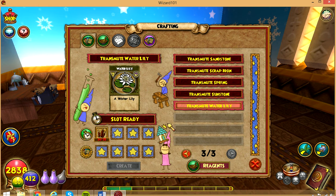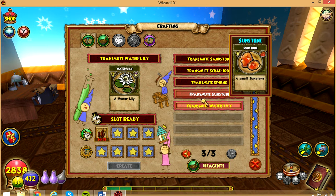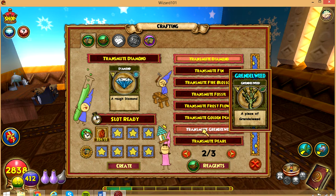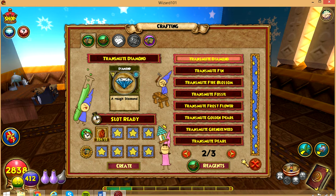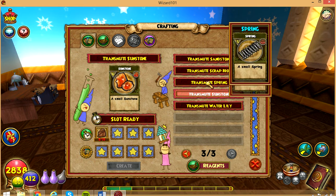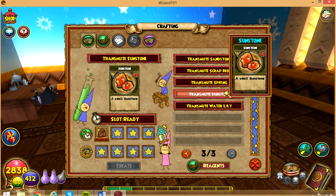I just use 15 cattail — it's really easy. And I just crafted the water lily, just need one more and I can get it. I have sunstone — I don't need many more. Sandstone and stone block — you can always collect stone block, you can get sandstone to craft sunstone. Sunstones are, for me, really hard to craft.